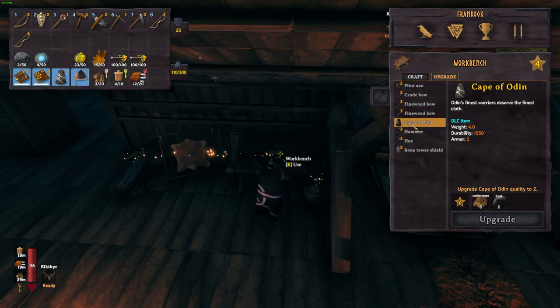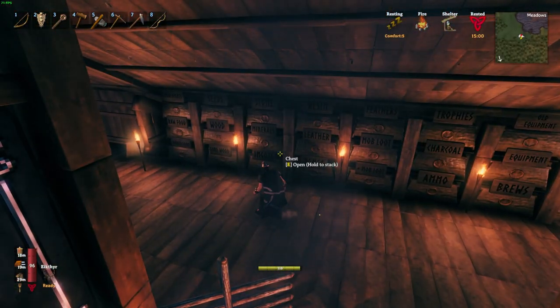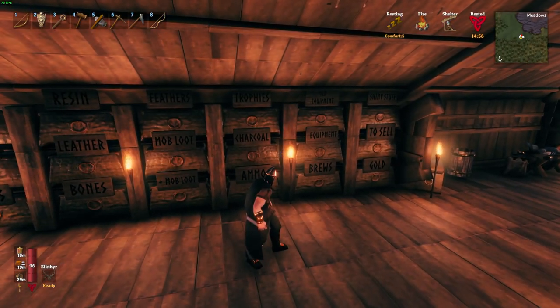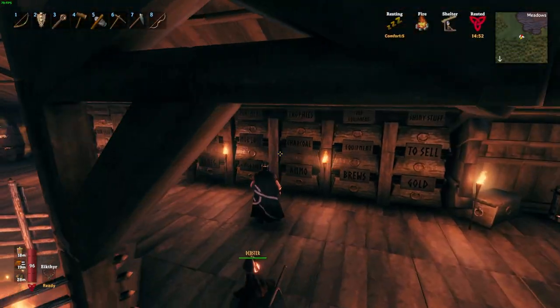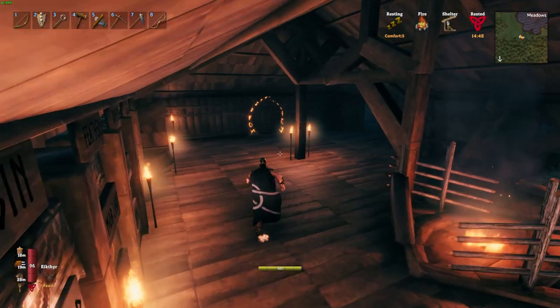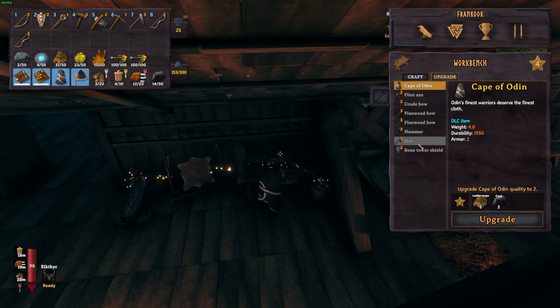What do we need to repair? Cape of Odin, we could get some there. So we need charcoal and we need the other kind of leather, which wow, we're running low somehow. Can you pass me the steps that you're capable of?